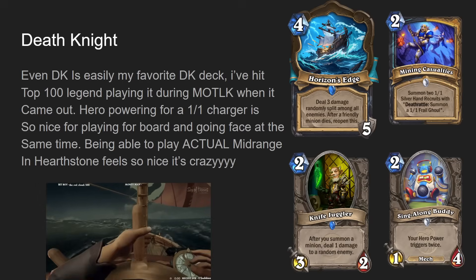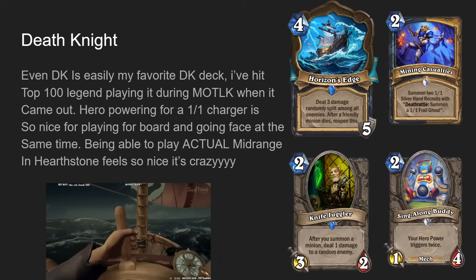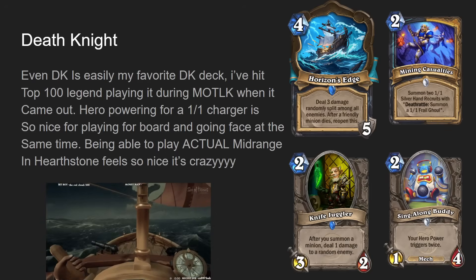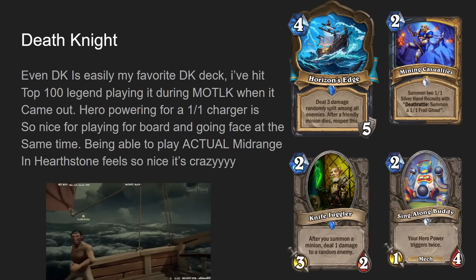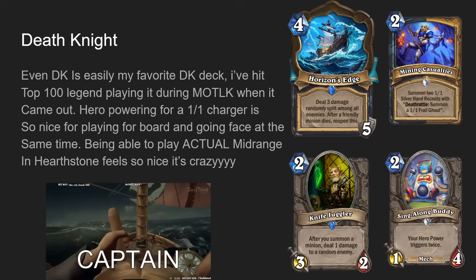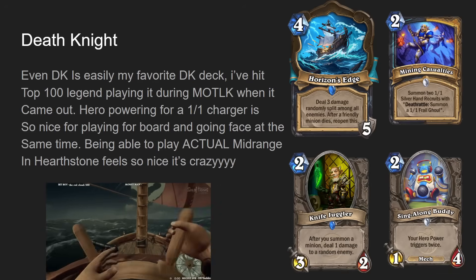I'm talking about some other cards from this deck that I like. I really like Horizon's Edge — it's a new location from the new expansion, four mana five durability, deal three damage randomly split among all enemies, and after a friendly minion dies reopen this. When you have a really easy-to-use one-mana instant body that can kill itself off, Horizon's Edge synergizes really well. You're running other cards that make it great, like Mining Casualties — two mana Death Knight/Paladin dual class spell, summon two one-one silver-hand recruits with deathrattle summon a one-one frail ghoul.